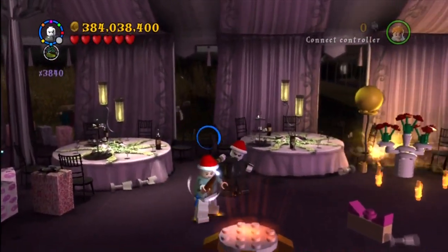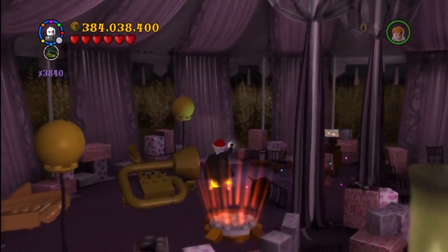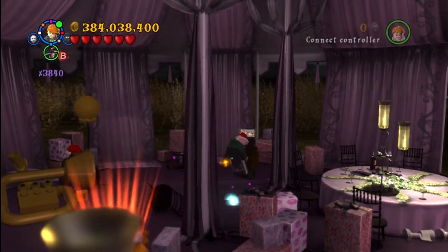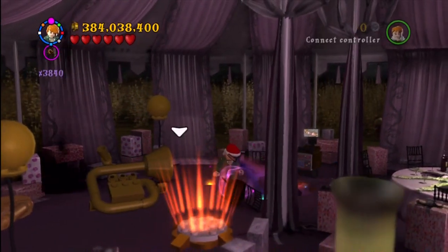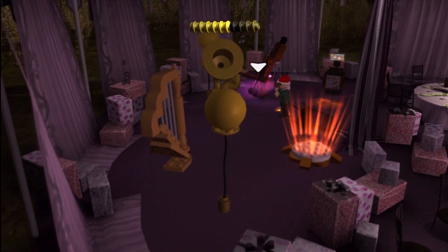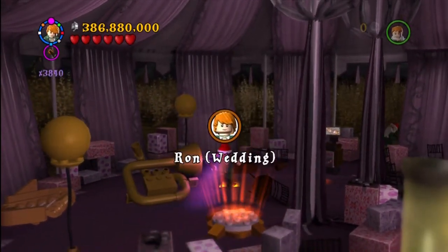This is in the Weasley wedding. You had to have used dark magic on an object back there, and then you're able to create that disapparition point. Over here at the start of the wedding area, you use the Quibbler box to put together some instruments. There's another little musical breakout sequence — you just have to wait for it to end. And you get Ron Wedding.